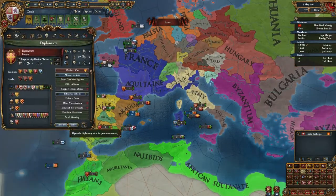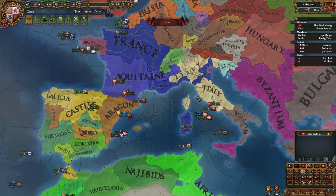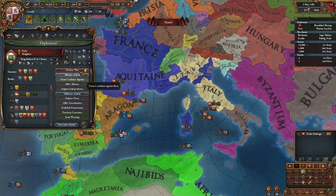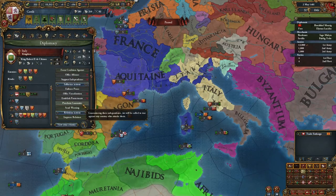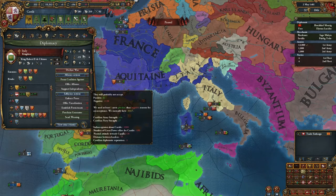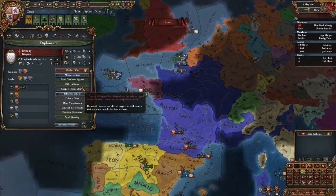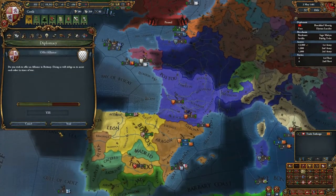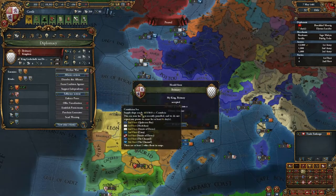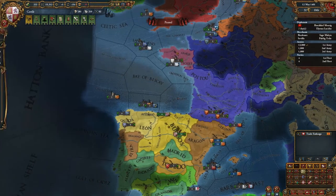Could I ally someone else? Number of great power allies — I need a minor ally. Number of great power allies again! Brittany, you are not a great power. Too many diplomatic relations — I need to cancel something.